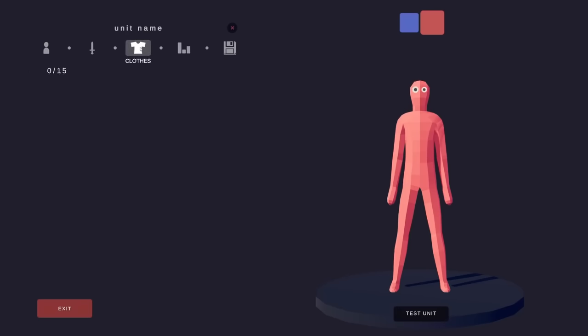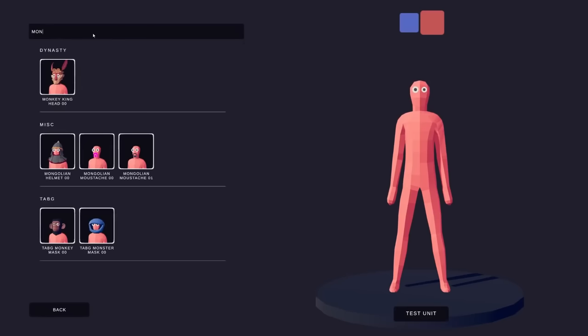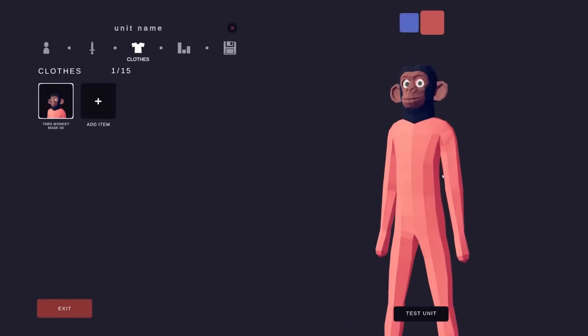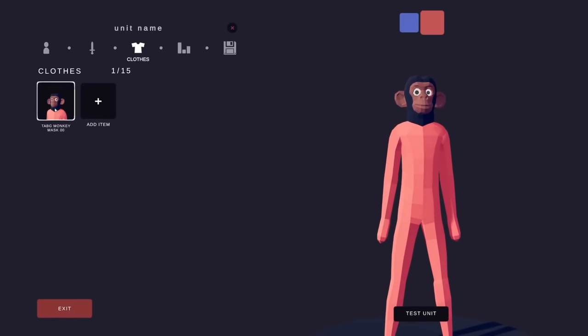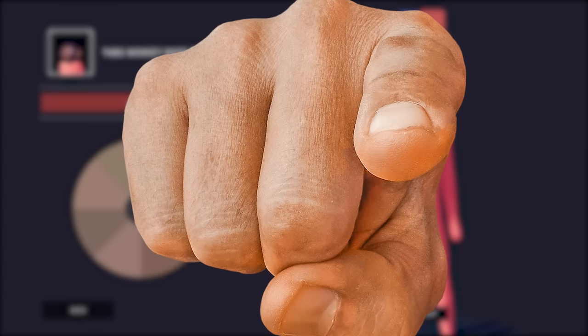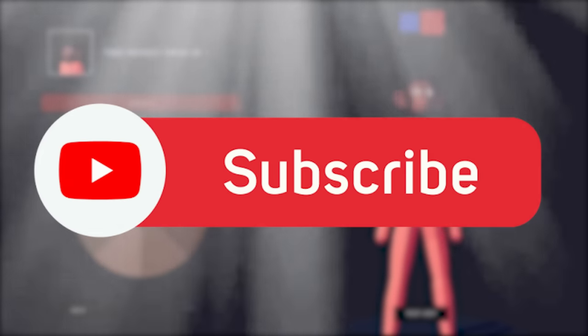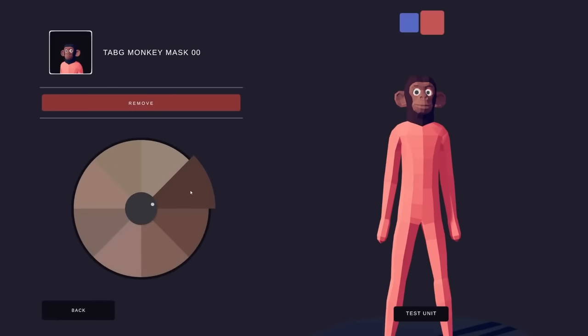We are going to make King Kong the kingest of Kongs. The first piece we need is the TabG monkey mask — this is how we're going to do Kong. Kong's more of a brown than a black so we'll start there. Wait, you have not subscribed yet and you're part of the 87% of people who have not done so — you better fix that quick or things are gonna get messy.